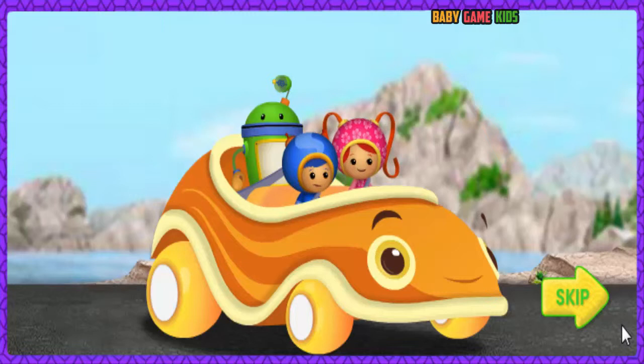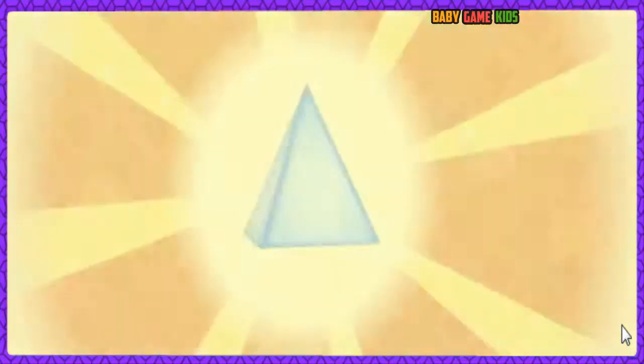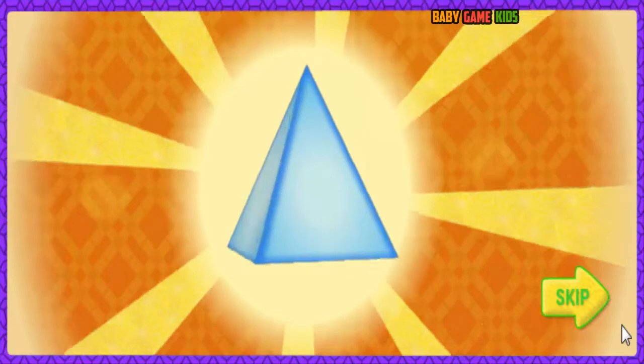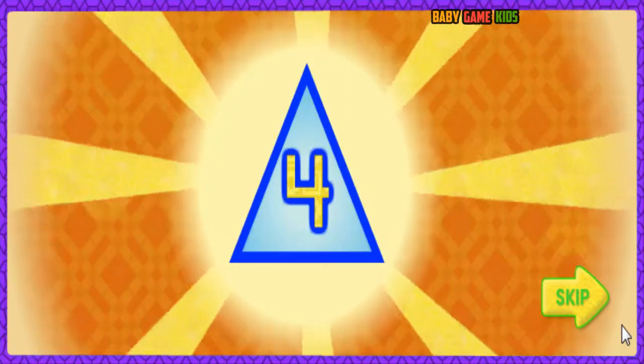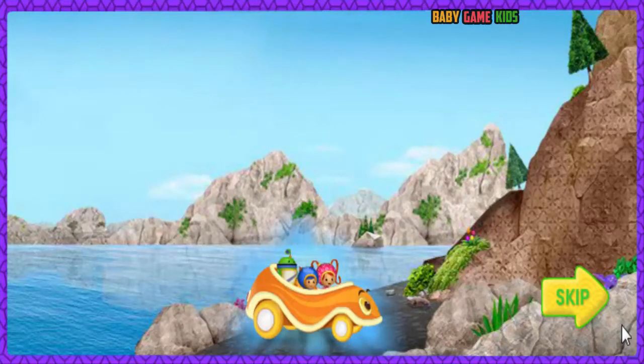Are we any closer to Dump Truck? He's still ahead of us — he's almost to the top! We can beat him if we climb straight up the side of the mountain! To climb to the top, we need another magic shape. On the mountain side, look for pyramids. Pyramids will give us super climbing power! A pyramid has a square bottom and four sides shaped like triangles — one, two, three, four! Don't collect other shapes, they'll slow us down. We need to collect more pyramids! Let's get to the top!